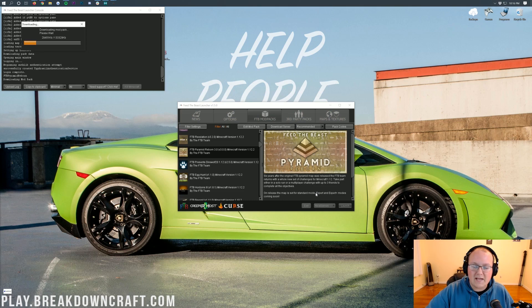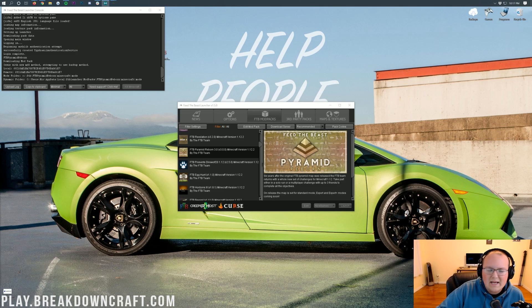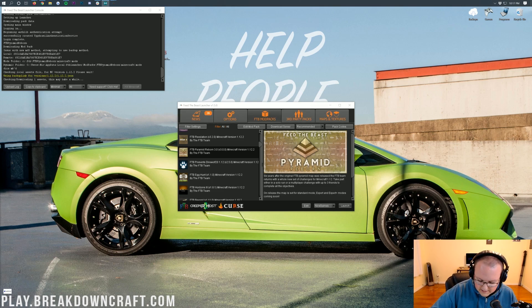Once you click Add, you'll be able to click on the drop-down box and select the profile you created — it'll be whatever name you chose, most likely your email address or Minecraft username. Once you select that, go ahead and click Launch. Then it will launch up the FTB Pyramid Reborn mod pack. It really is that simple and that easy — just a few minutes and you can get this mod pack up and running without any issues or hiccups.